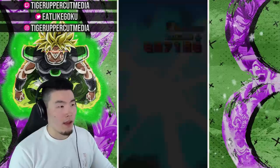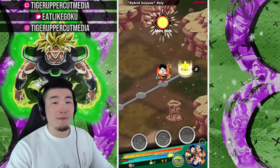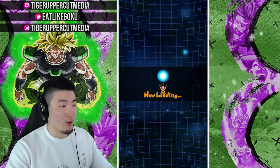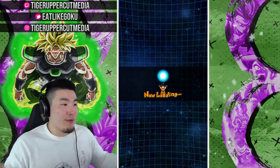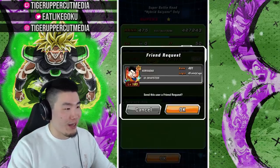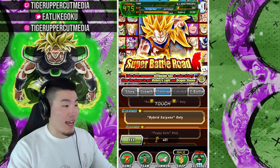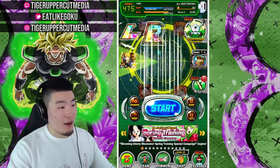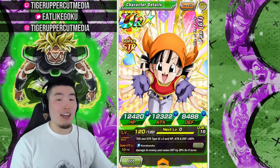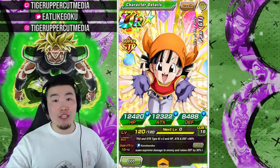Hope you enjoyed the showcase, hope you guys enjoyed my run. This was pretty much the best Super Battle Road run, at least for Hybrid Saiyans, that I've ever had. And I gotta say, it's in big part thanks to the STR Pan because she's just incredible - she's just such a good tank. She puts in a lot of work with the dodges too. She does a little bit of damage - it does chip away at the HP of enemies. But even if she did zero damage, I might still put her on my team just because of how much damage she can reduce for you and how well she can keep you alive.